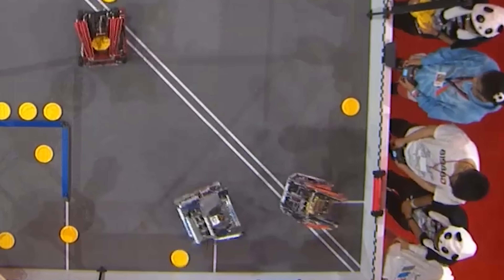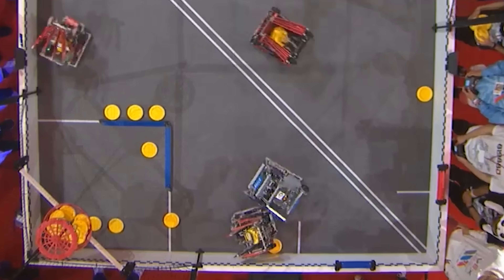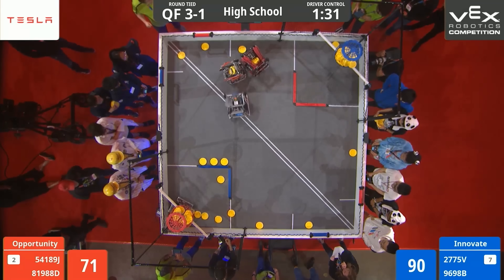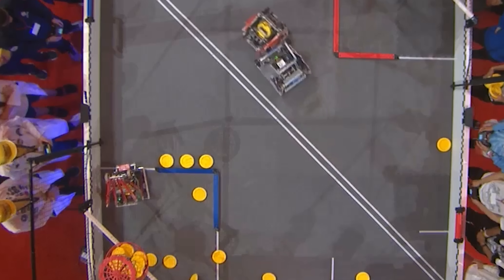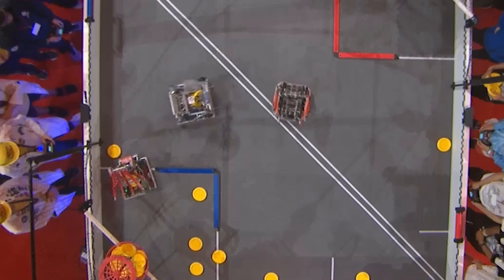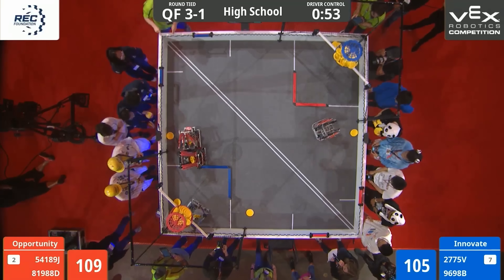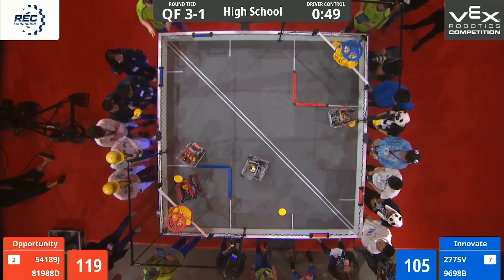Right as driver control begins, Jackson Area springs into action, playing heavy defense on Modern Crusaders — the Red punch robot capable of firing all three discs into the high goal at once. Meanwhile, the other two robots focus on rapid cycling, each trying to pile as many discs into the high goal as possible. Midway through, Jackson Area leaves Modern Crusaders at center field to grab a few discs, but out of nowhere, Modern Crusaders sinks a shot from midfield — an impressive showcase of their auto-aim programming. Still, Blue wastes no time, quickly filling up their high goal, then pivoting straight to defense, denying Red access to discs and controlling the pace of the game.